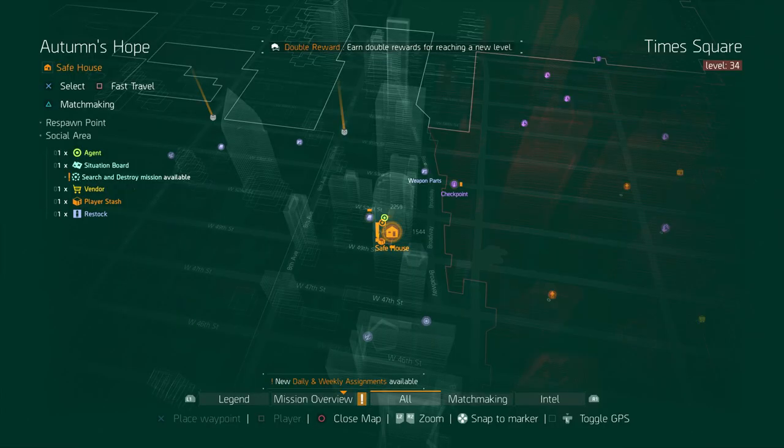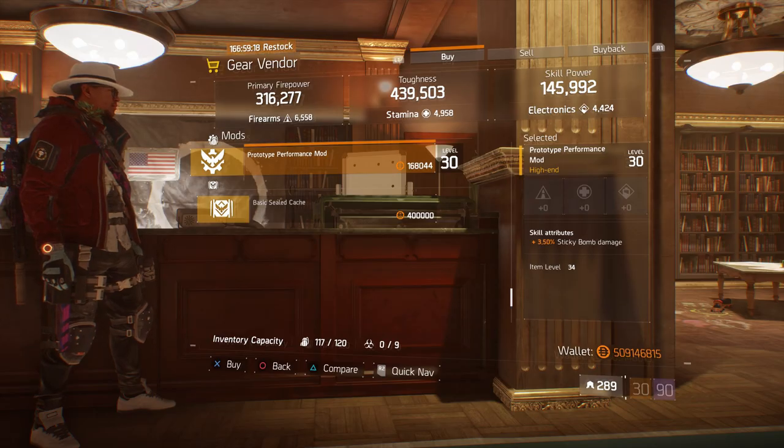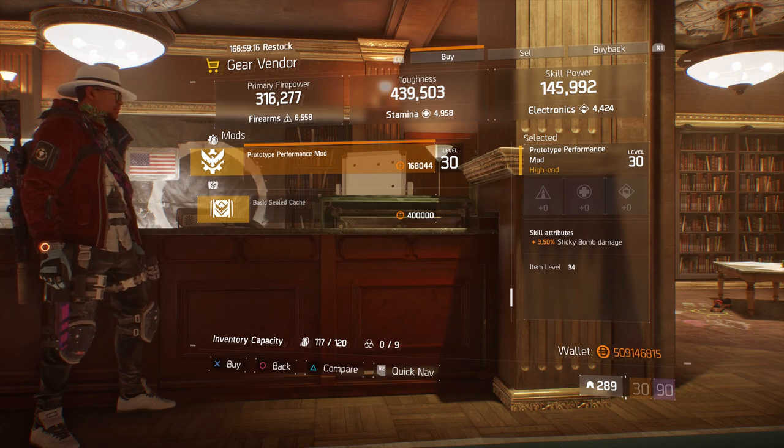For our next gear items, we're going to head to Autumn's Hope. Here, the gear vendor has a prototype performance mod with 3.50% sticky bomb damage.